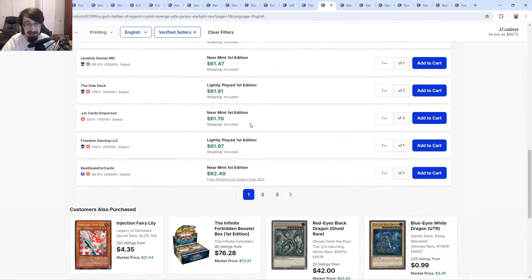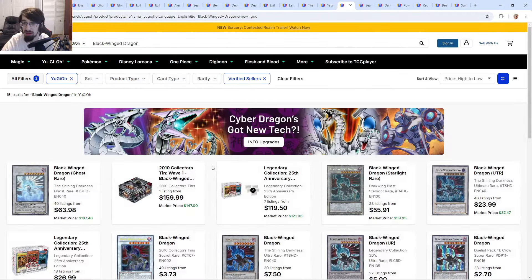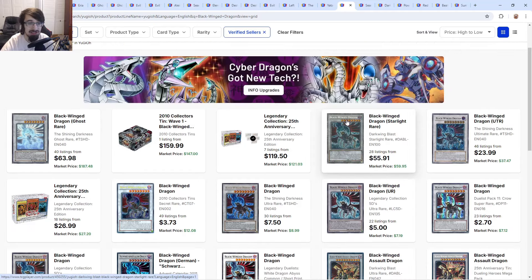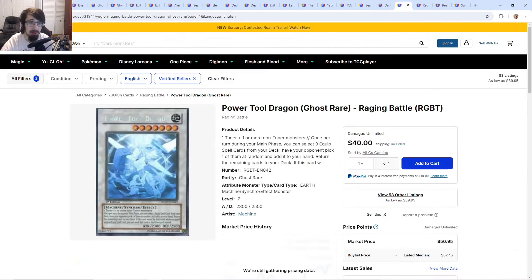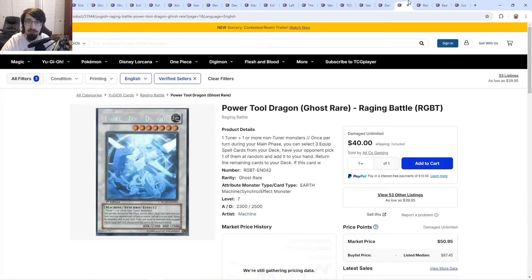Konami loves reprinting Crystal Beast and signer dragon cards as QCs. Yata is around $60 — if they don't reprint it, I'd pick it up. Black Wing Dragon is around $56 and is possible as a signer card QC. Power Tool Dragon is another one they might include to cover the signer dragons they've missed, along with Red Dragon Archfiend. Life Stream Dragon probably won't get attention since it's basically the same card and nobody really cares about it.